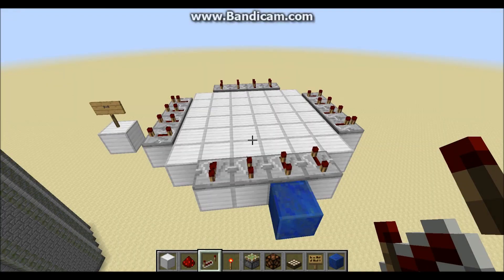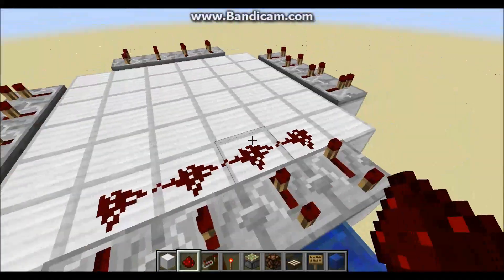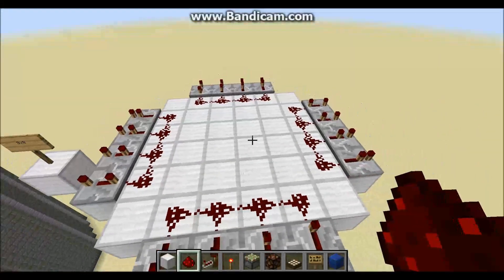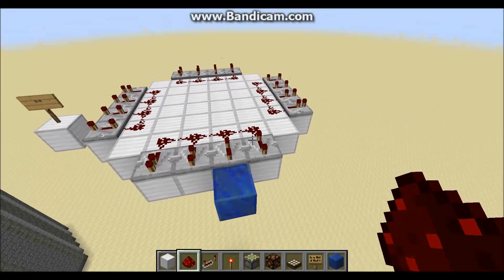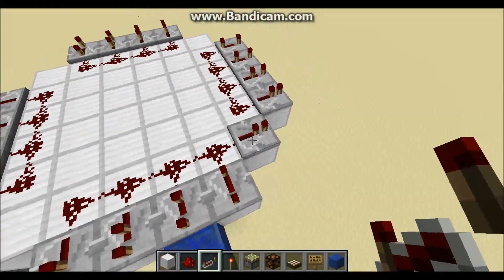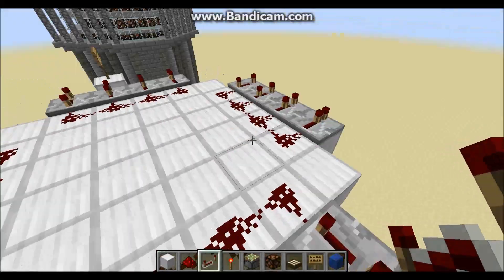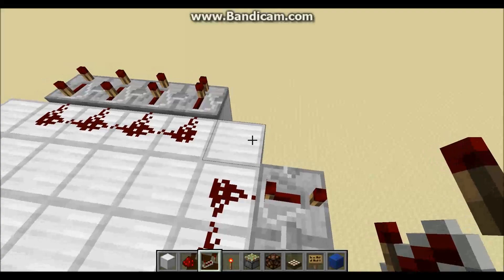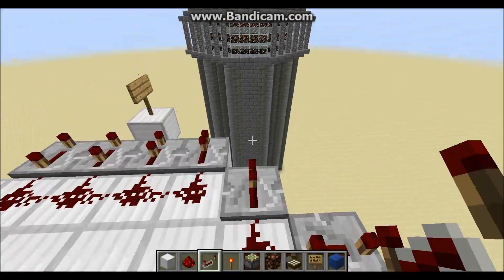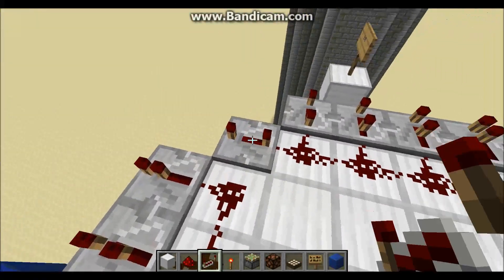Once you have all those redstone repeaters in place, place down your redstone. Behind each of these 4 repeaters on every single side, just place 4 pieces of redstone dust - very simple. Now on the right side of this redstone dust at the front of the design, place another redstone repeater coming off of this dust and put it on 4 ticks delay. On the back, right next to this 4 tick delay, do the same exact thing - place a redstone repeater on full delay. Same thing over here next to the other 4 tick: place a repeater facing away on full tick delay, and the same here next to this one, on full tick delay.